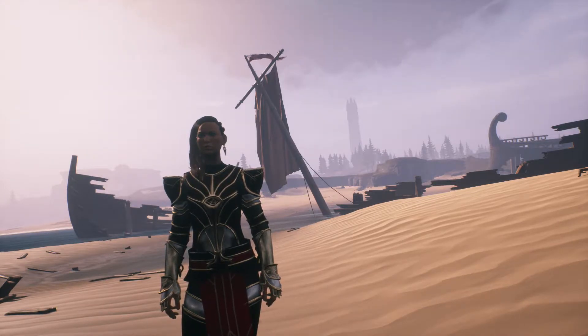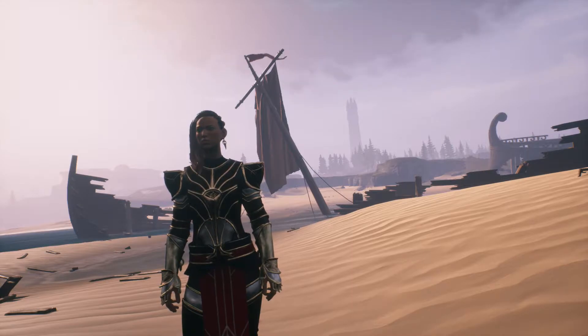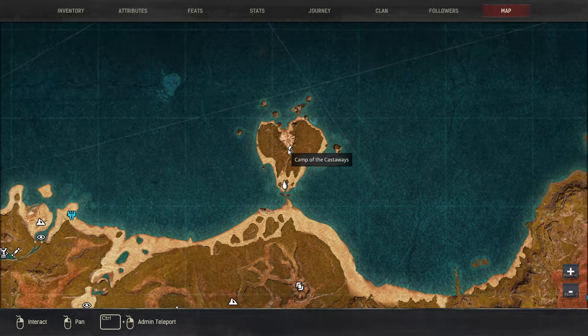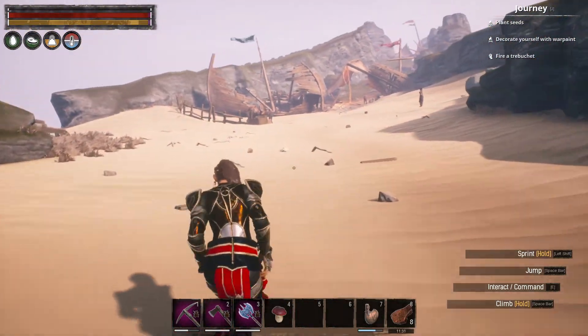Hey guys, welcome to the channel and welcome to Isles of Siptah. Today I'm going to show you guys where you can find yourself a camel calf. This camel calf can be bought and it is found over here by the Camp of the Castaways — not inside the camp, but just outside the camp over here.